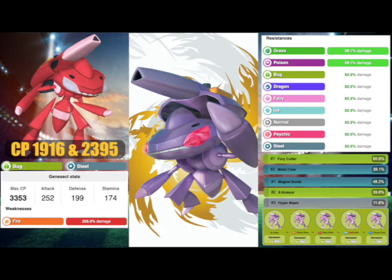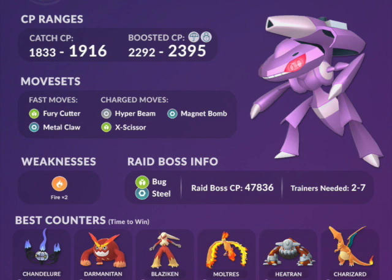The ideal movesets when you run it in any battling format — PvP, Go Battle League — you're going to want Fury Cutter. Or if you want to use it as a Steel type attacker, you can go Metal Claw. With the charge moves, it does have access to Hyper Beam, but you don't want Hyper Beam. You're going to want either Magnet Bomb or X-Scissor. At the time of recording this, there hasn't been an updated raid graphic by Couple of Gaming or LeakDuck, but I did find this old one from back when we all thought that Genesect was going to be the next EX Raid boss.